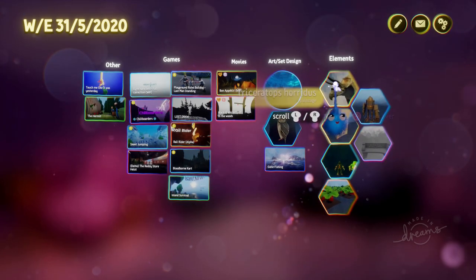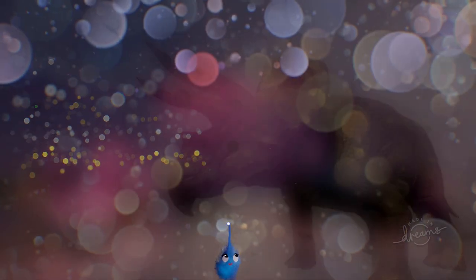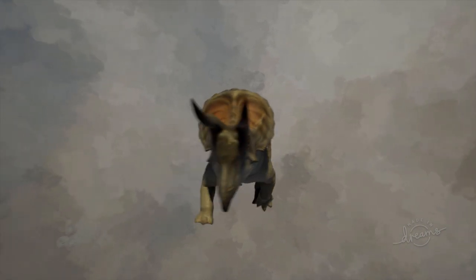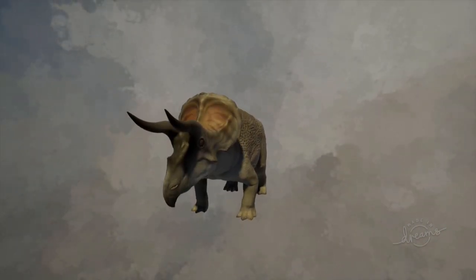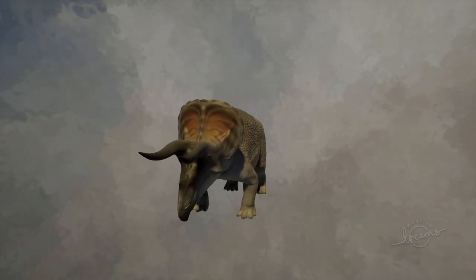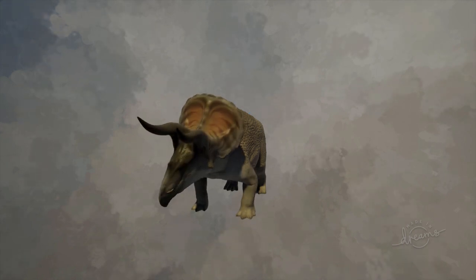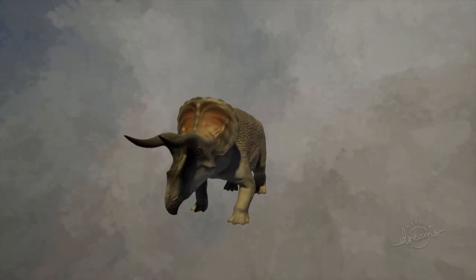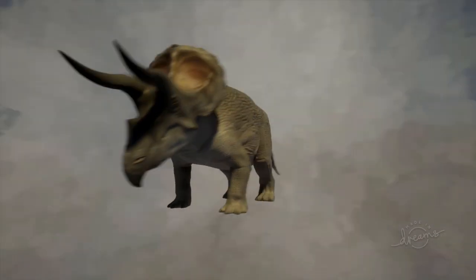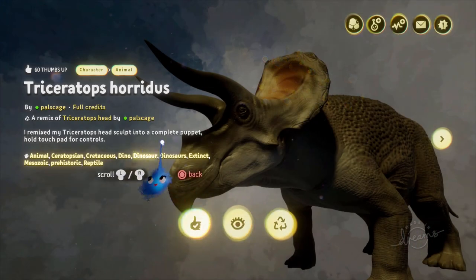Start off with the elements. Now we've seen this — it's a Triceratops model, but it was only a head before and now it is a full body and it's possessible. So not only is it a great sculpture but it's also an amazing possessible creature with sound effects and animations. Isn't this the most amazing thing? I absolutely love this. It's so realistic, it's got so many wonderful animations. Triceratops is trying to dig up roots. I think this is a real successful character sculpt. Be nice to see lots and lots of dinosaurs in the Dream universe, and it's totally remixable.